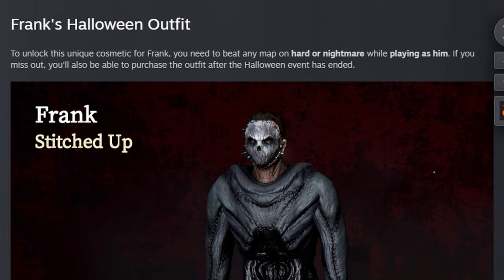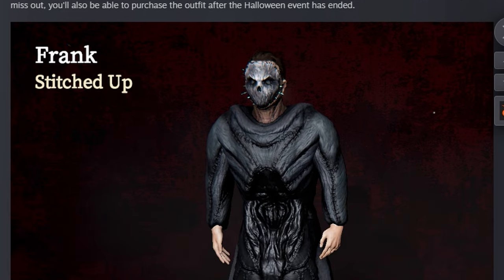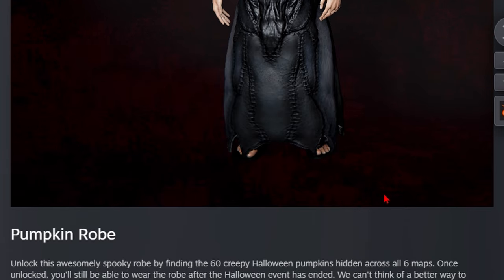Next up, we have Frank's Halloween outfit. To unlock this unique cosmetic for Frank, you need to be on any map on hard or nightmare while playing as them. If you miss out, you'll also be able to purchase this outfit after the Halloween event ends. And it is called Stitched Up, which looks pretty cool, honestly.